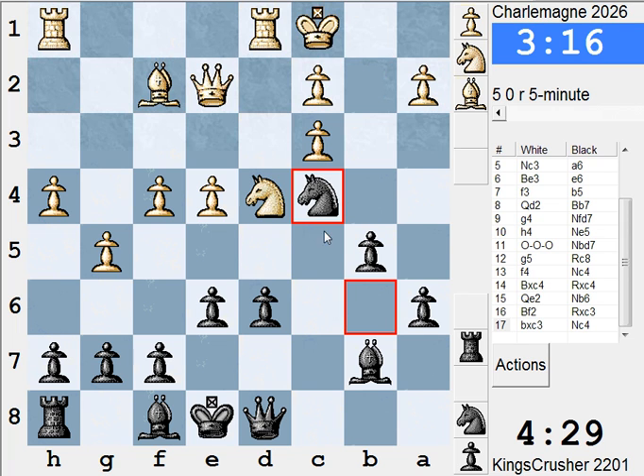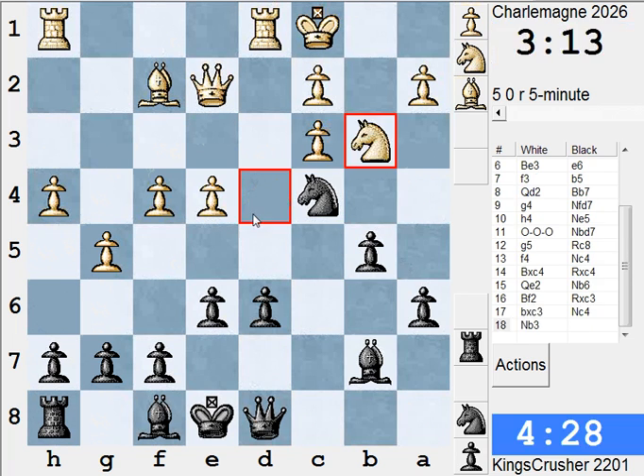It seems quite solid. I've supported b5 now and I'm supporting Qa5. So maybe now g6, Bg7. There's Bd4 - what about a5? That wasn't really what I anticipated. So Qc7 for the moment.